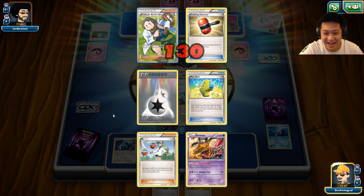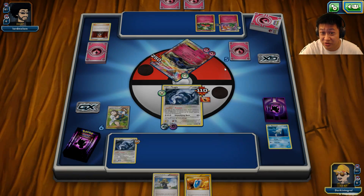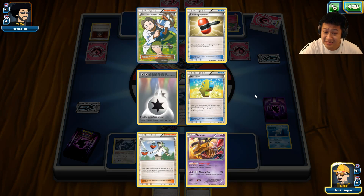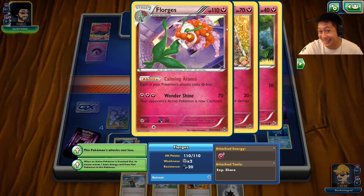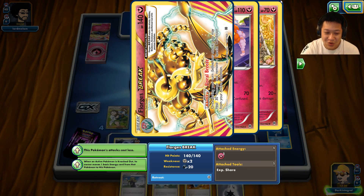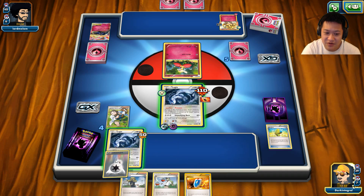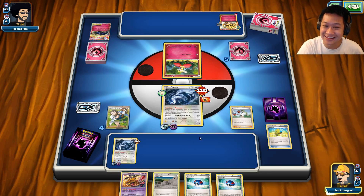I'm near death. This will finish me — no, not anymore! Intensifying Burn — yeah! We're gonna take our turn. Oh, he has to pick up this energy here for Wonder Shine. We need a draw. I don't trust Birch, and DCE is a very valuable energy card. This has come out, it's gonna finish me off — but no! He's gonna buy some time. What guaranteed it — Calming Aurora is shut down! Hello, first BREAK.